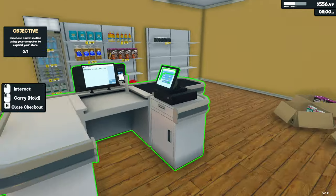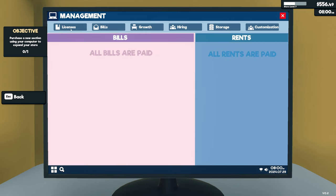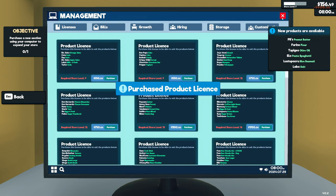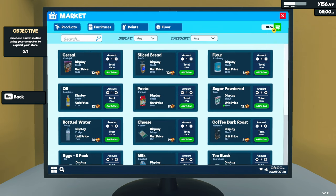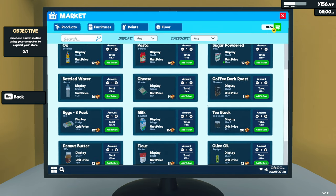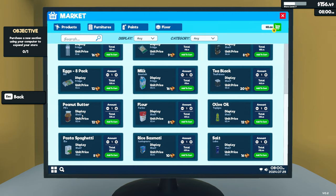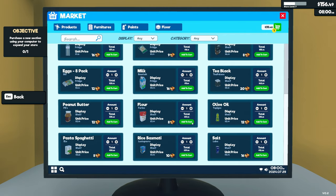We still have $500 and something. Should we buy a new shelf? We haven't really filled the ones we have. We need to just buy more stock. Actually, since we have the room, we're going to go for a new license. New products available — peanut butter's new, a new brand of flour, olive oil, and pasta spaghetti.